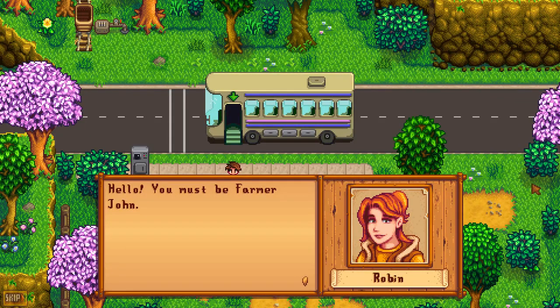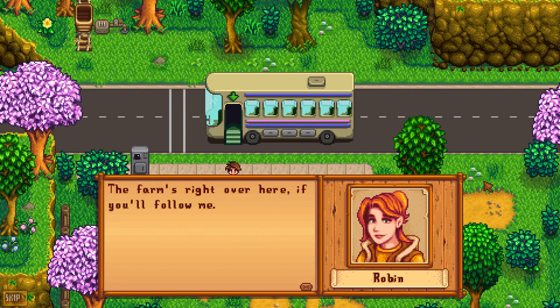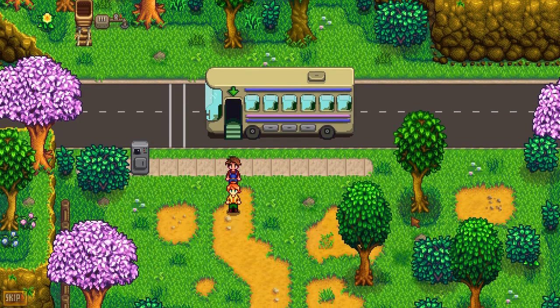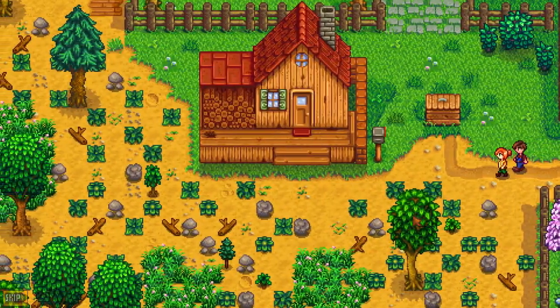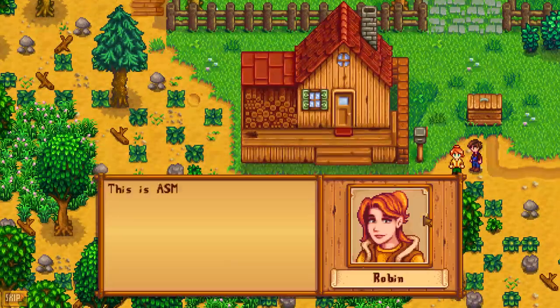'Hello, you must be Farmer John. I'm Robin, the local carpenter. Mayor Lewis sent me here to fetch you and show you the way to your new home — he's there right now, tidying things up for your arrival.' Oh, that's nice of him. 'The farm's right over here, if you'll follow me.' So this is it — home sweet home. This is ASMR Farm.